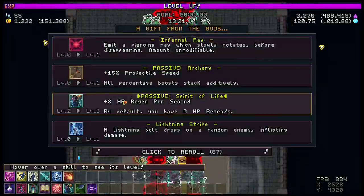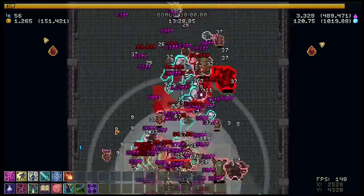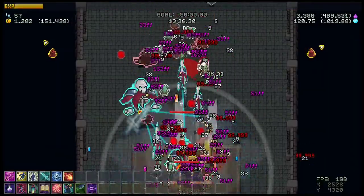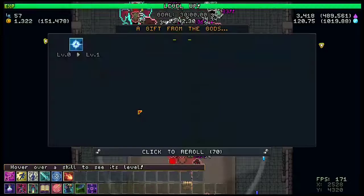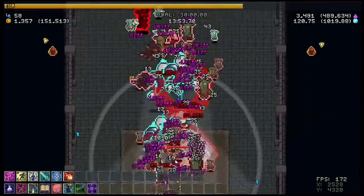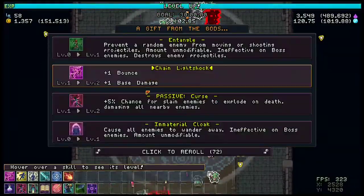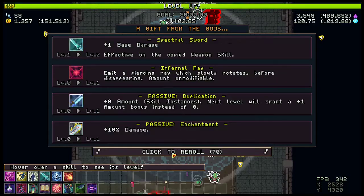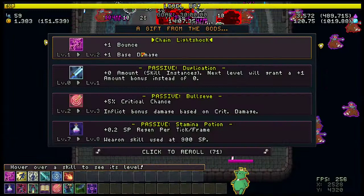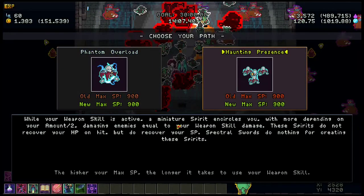Alright, second boss is going to spawn here. The second boss is kind of actually annoying for these situations, because the second boss stands still occasionally — and it can get bad when your spirits are on top. So your spirits are on top of your body and the boss can move and stand directly on top of you. He'll stand there for about three to five seconds while casting his ability. So it's very important to make sure your spirits are moved away.